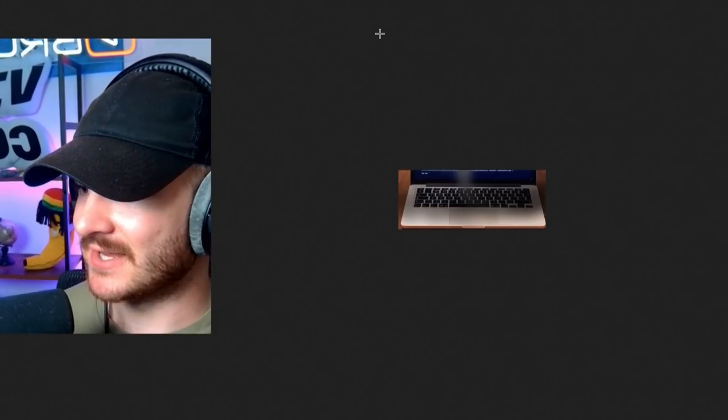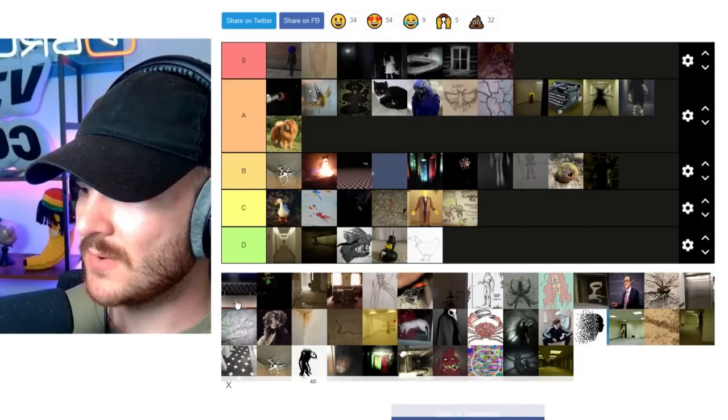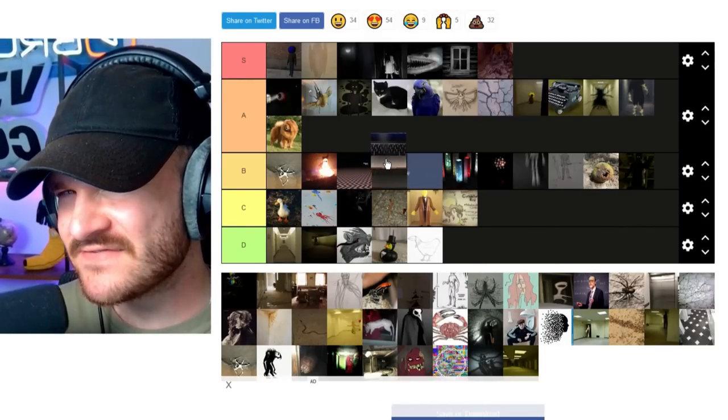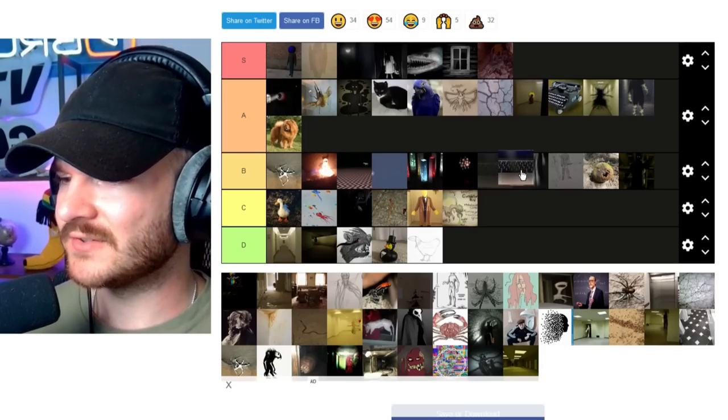Next one up is this — can't even see what it is again. It's Coco. Coco is the sentient AI. I like it, but it's kind of too SCP-y for me. B tier — we'll go B tier below this one.